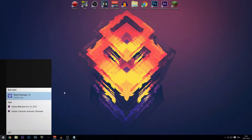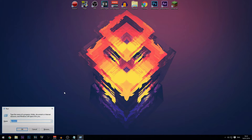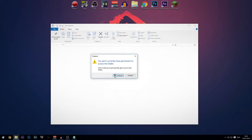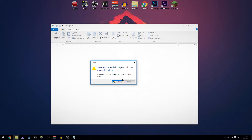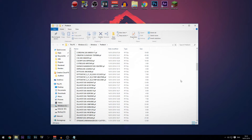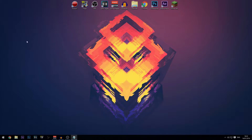For the Prefetch folder, just type 'prefetch' in Run. It will say you don't currently have permission to access this folder, but click Continue to get access. Then same thing — Ctrl+A and Delete to get rid of all of them. Some files may say they're in use, so just skip those and delete the rest manually.